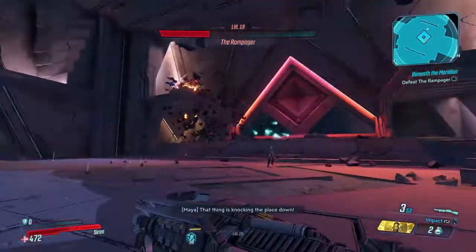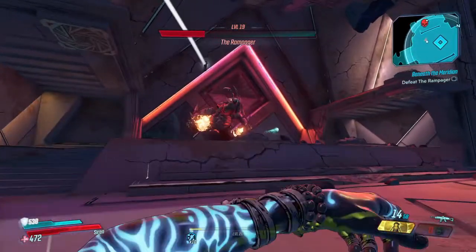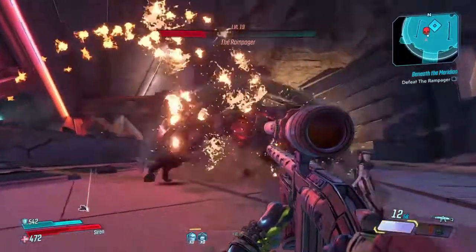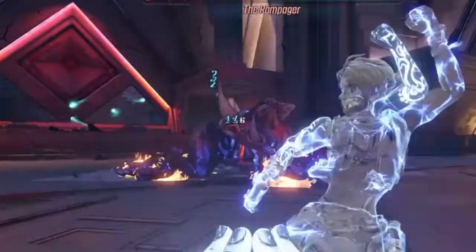Kind of jump around from pillar to pillar, just keep shooting him from a distance, keep knocking him down little by little. Once again, he's always gonna give you that opportunity and that big window to put a lot of damage on him pretty much throughout the whole entire fight.